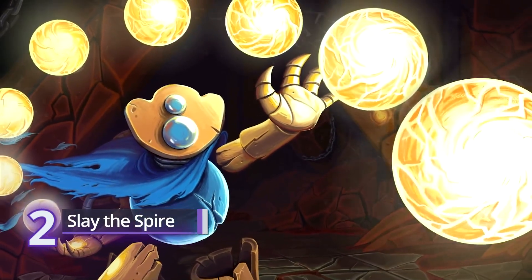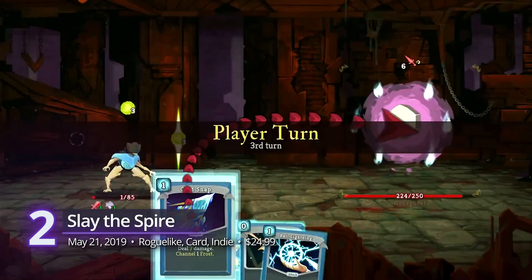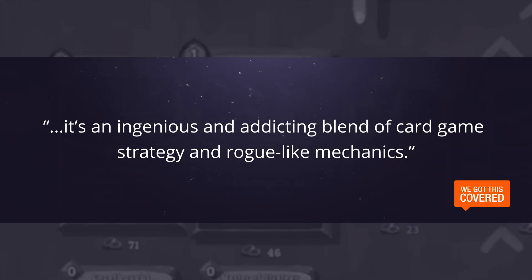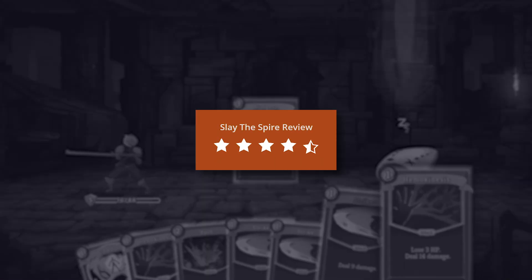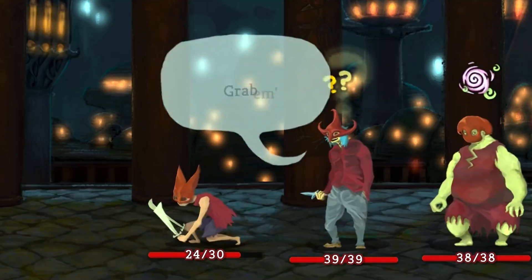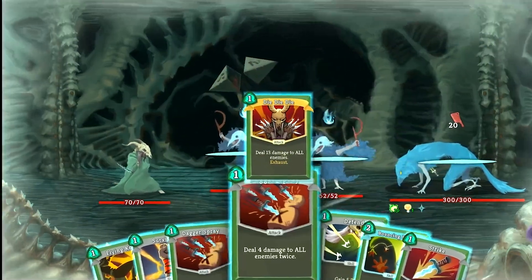At second place, Slay the Spire. Climb to the top of this ever-changing spire and face deadly foes with their own strengths and weaknesses. It's an ingenious and addicting blend of card game strategy and roguelike mechanics. According to We Got This Covered, who gave it a score of 4.5 out of 5, it's easily the strongest among the roguelike deck builders out there and has cemented itself as a must-have title for anyone even mildly interested in the growing genre.